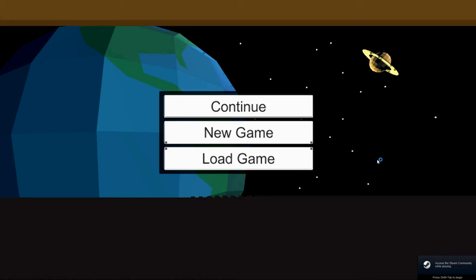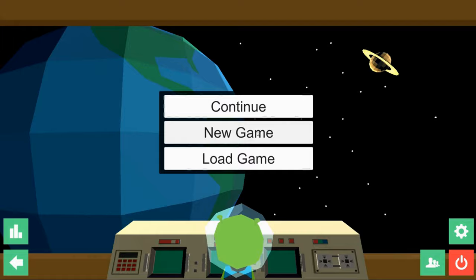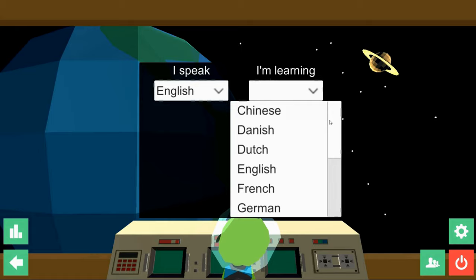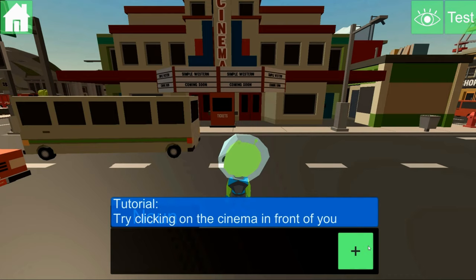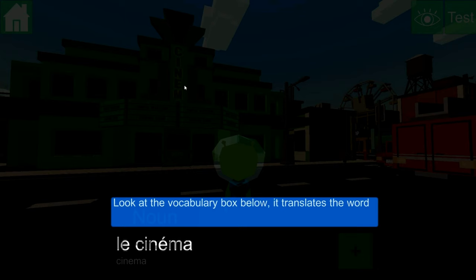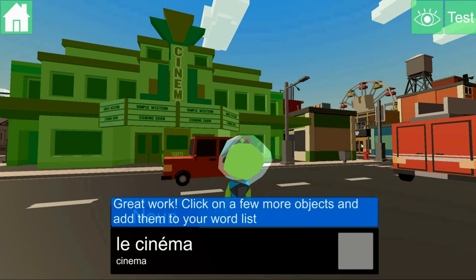Now let's take a look at the game. I'm now using a different microphone to record the computer, so if you hear me differently, this is the reason. First of all, as you can see, you can learn many languages here, not just as an English speaker. You can learn in different environments. As you master more words, you unlock more environments that you can explore. Each object you click will show you the word including a voiced recording. If you click the plus, you can add the word to your vocabulary list.